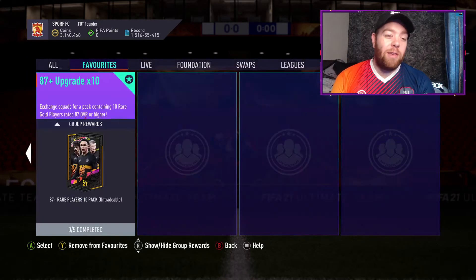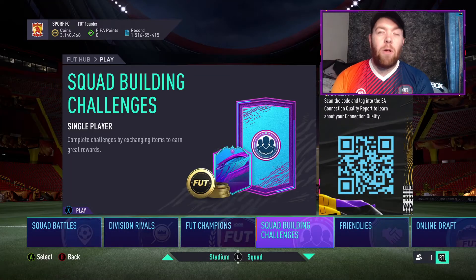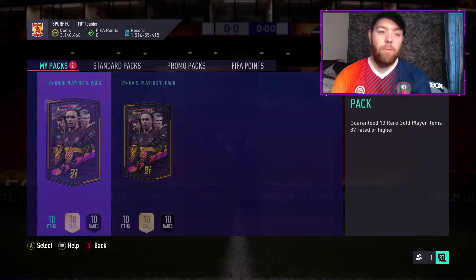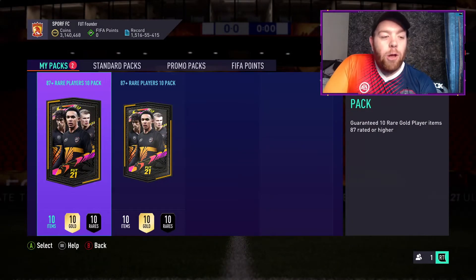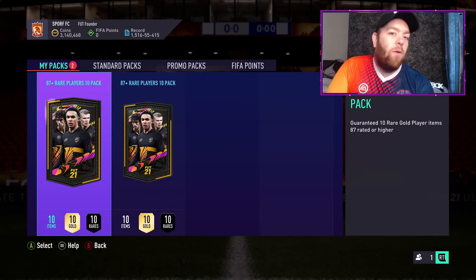I've gutted my club for this, so obviously we have three million coins to replace it, but my club goes from like 85 to 79 now. Anyway, here we go — we've got two of these 87 times 10 packs. There are 200 special cards in packs, with team season cards popping for any of them.